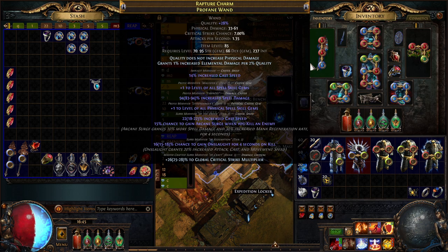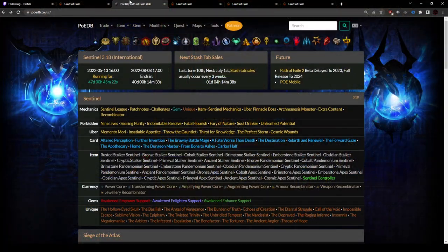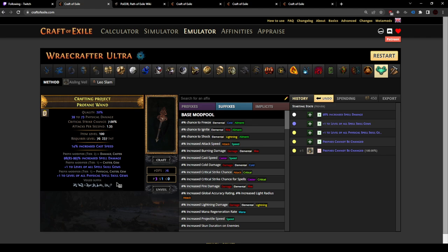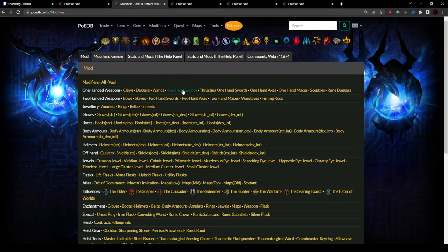Once you get the prefixes done, for the suffixes it was pretty straightforward — I just went for unveiled cast speed. You would get the prefixes and lock the prefixes with 'prefix can't be changed,' then you could use a veiled chaos orb or Aisling rank 4, specifically if there's no other suffixes — which is what I went for. Hit it with the Aisling thing, you'll get a veiled suffix. Before you unveil, when it comes to veiled mods, I like to use poedb to check this — you can increase the odds of unveiling what you want by essentially blocking something else.